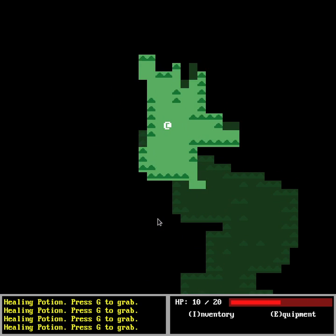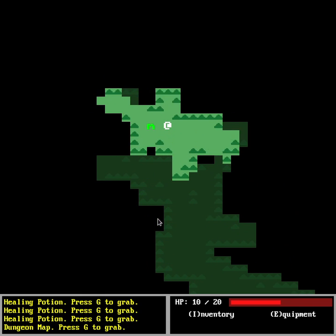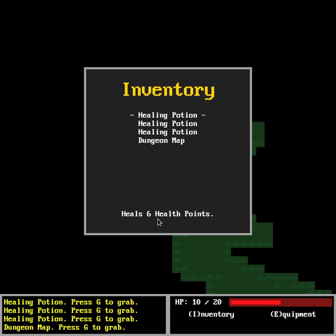It has a hint that says it heals 6 health points. Let's move around — there is another potion, grab it, there is another potion, and the other type of item I've made which is like a map. Now you can see we have three potions and the user can scroll up and down, and the map.